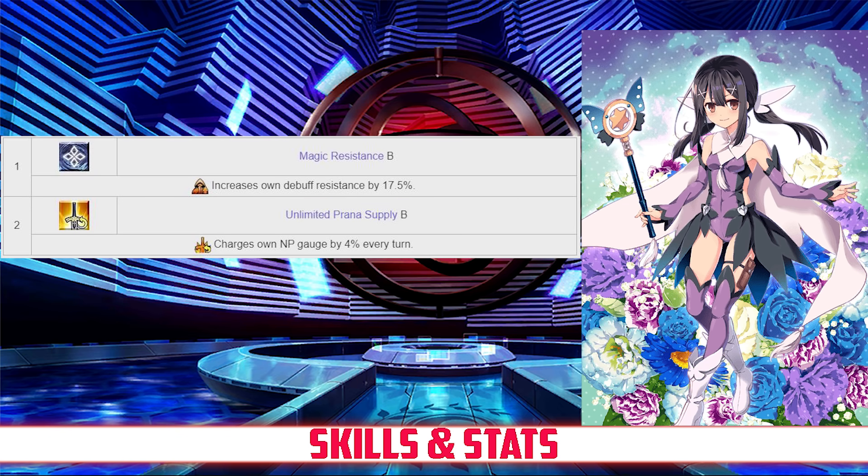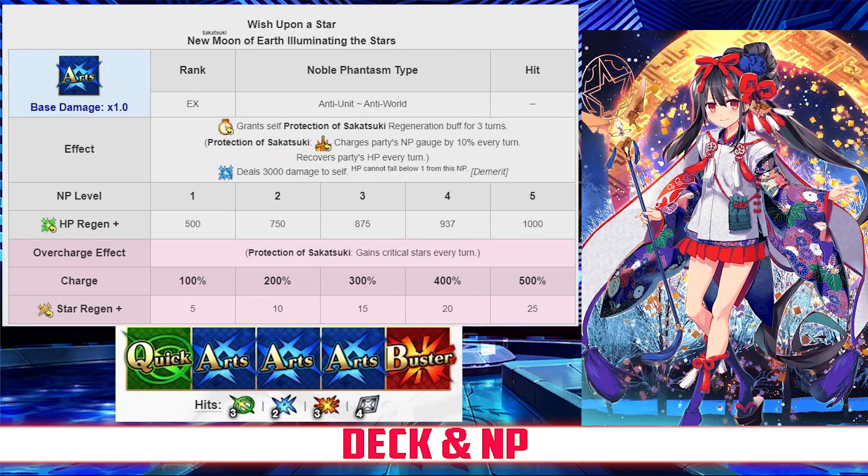For passives, Miyu has Magic Resistance rank B, which increases her own debuff resist by 17.5%, and Unlimited Prana Supply rank B, which charges her own NP gauge by 4% every turn. Miyu has an Arts deck: Quick, Arts, Arts, Arts Buster, and an Arts Noble Phantasm. Her Noble Phantasm is Wish Upon a Star, a support NP that grants Miyu a special buff which increases the party's NP gauge by 10% every turn, heals the party for 500–1000 HP depending on level, and generates 5–25 crit stars every turn depending on overcharge. However, it comes with the demerit of decreasing Miyu's HP by 3,000.